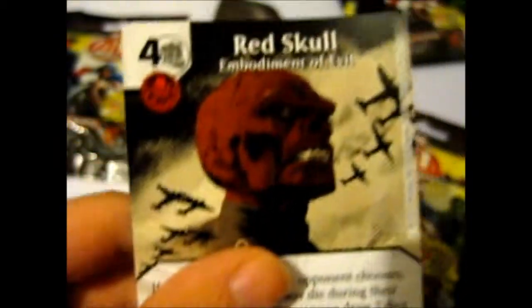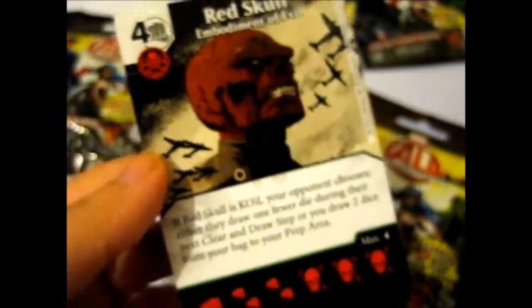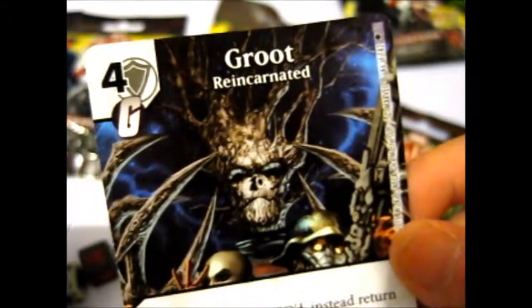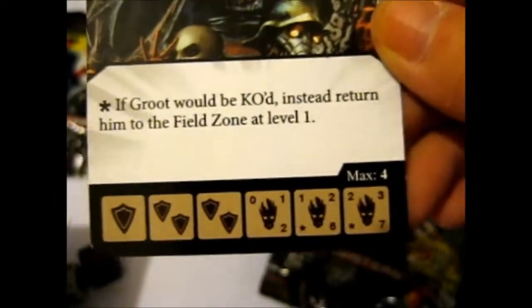So you've got a Red Skull card. And here is the Groot — Reincarnated. By the looks of it, each card has their own corresponding die. So Red Skull, obviously — there's a red skull die over there. And this one, I guess, is supposed to look like Groot.